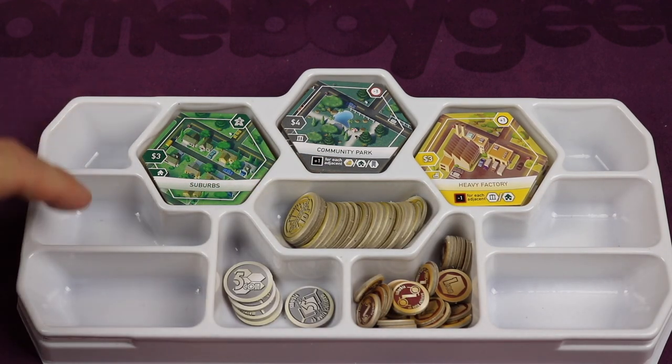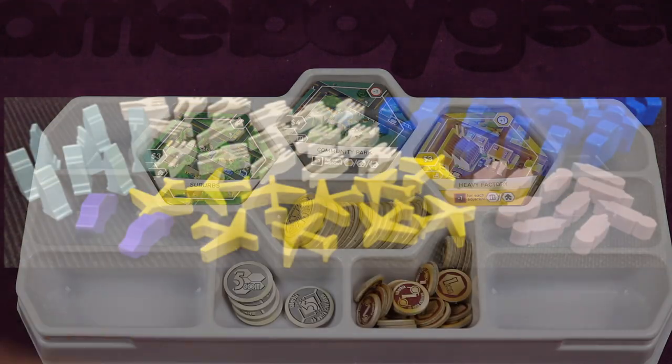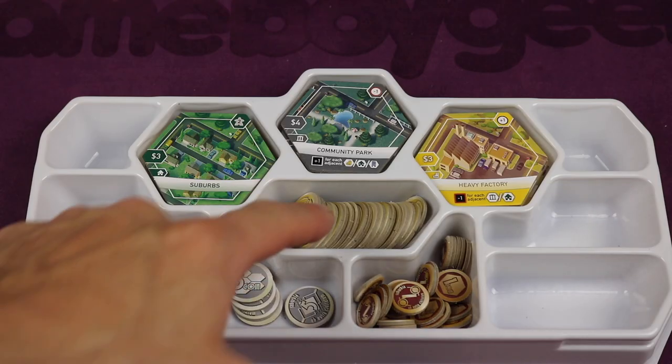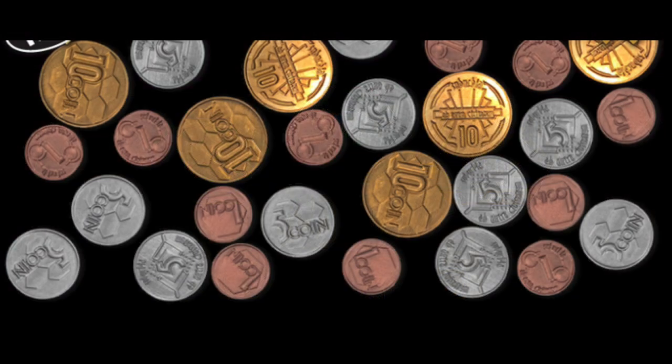The empty slots are for additional wood markers you can purchase from the Bézier Games website. These help with the look and feel of your boroughs by placing things like airports, restaurants, and schools, and also help track certain things throughout the game. If you want to upgrade the coins to metal coins, you can do that at their website as well.